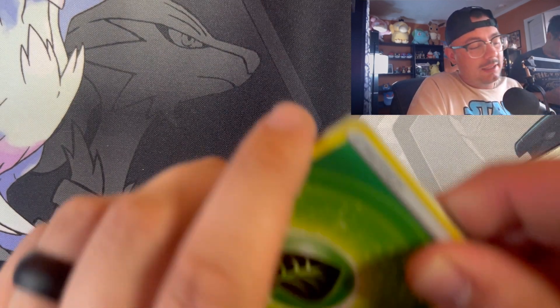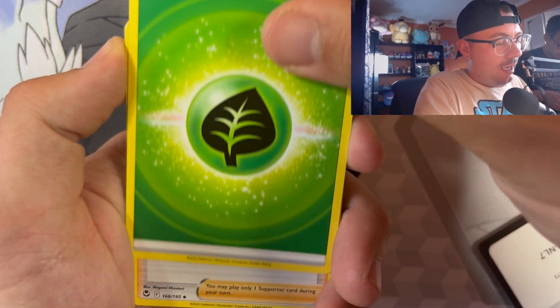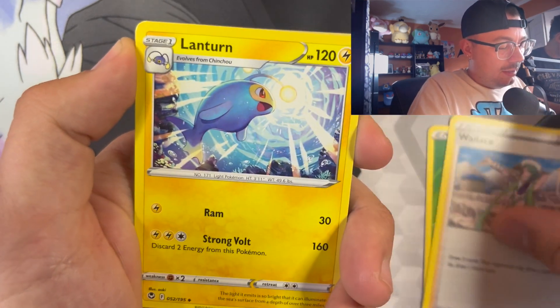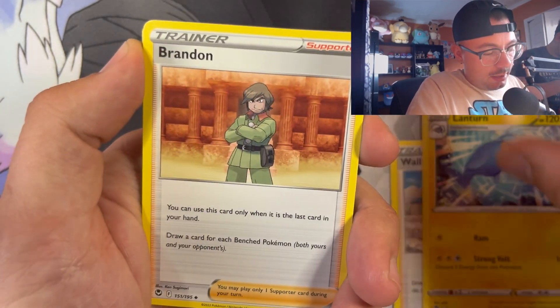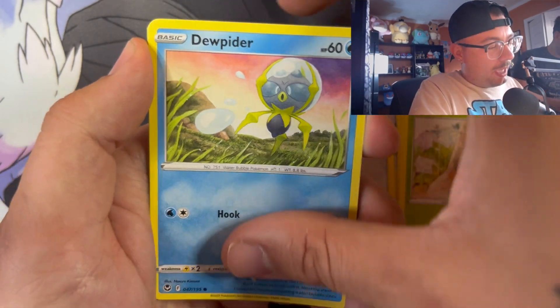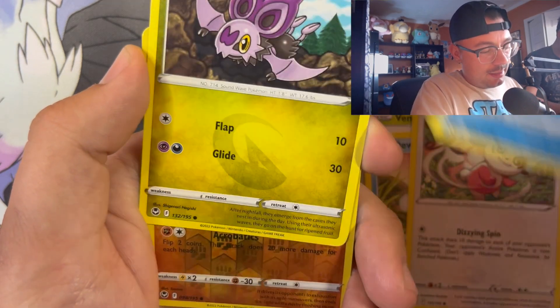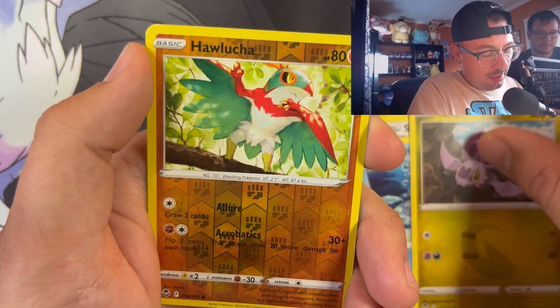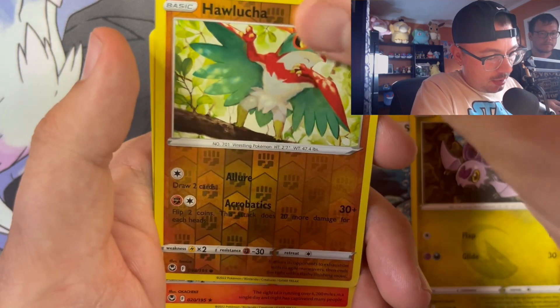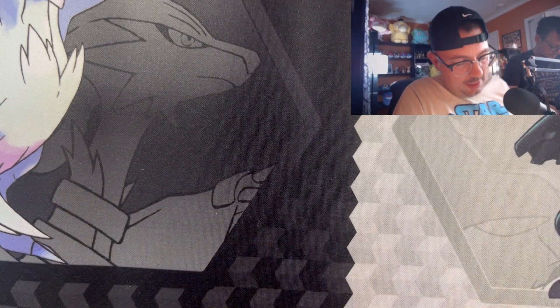I feel like I always get like one hit in these pin collections, so normally nothing crazy but at least a hit. Here we go - energy, Wallace, Lanturn, Brandon, Bunnelby, Dewpider, Spinda, Phoebe, Noibat, Lucario... and an Arcanine non-holo. That's okay, but if I was getting a hit I really wanted it out of my Fusion Strike pack.